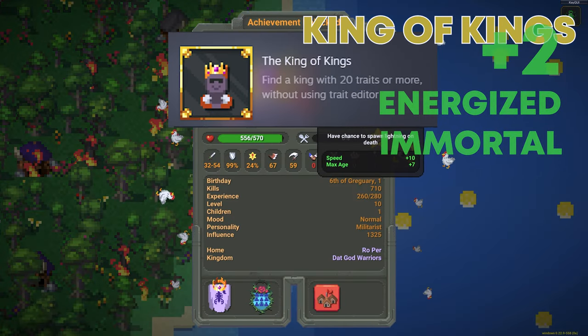Energized and Immortal — we got King of Kings! King of Kings achieved! One more trait you can get if you didn't unlock it yet — you can curse him, which is right here. Once you curse him he'll lose the King status, but that's like the last one you can give them to kind of boost it on top. That should be a total of 22 traits — and King of Kings achieved!